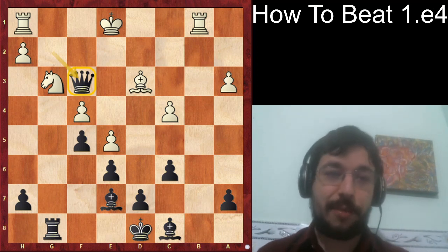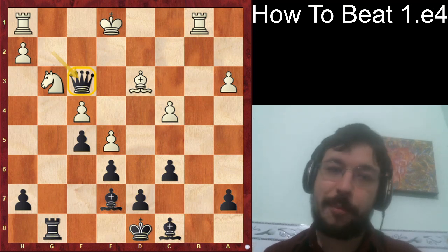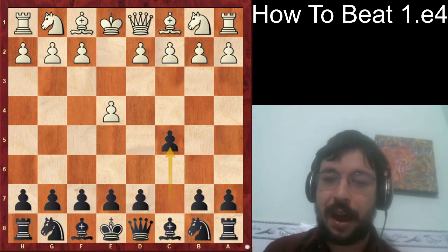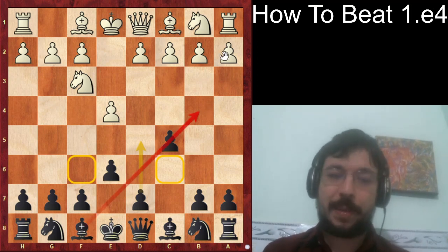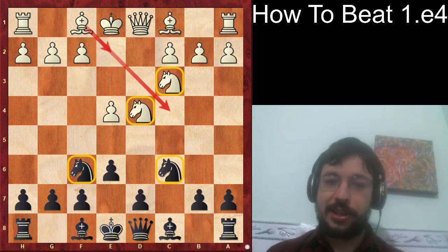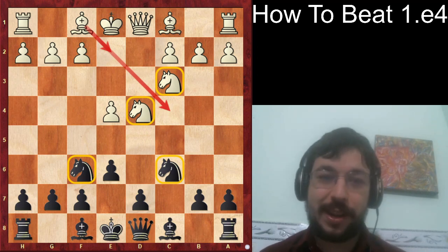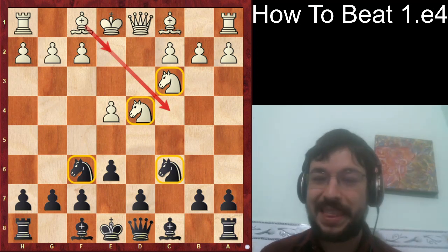That's how Mamedyarov smashed Aronian in 21 moves. If it's possible to beat such a strong grandmaster with the black pieces in a rapid game, it definitely shows what's possible for you playing against 1600-level opponents. To recap: the Four Knight Sicilian goes 1.e4 c5, then after e6, put out all four knights with knight c6 and knight f6, then play for bishop b4 and d5 as the general developing plan. Good luck with the Four Knight Sicilian — like, comment, and subscribe to keep up with these GM videos.